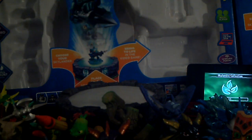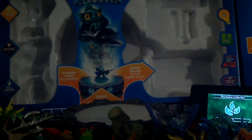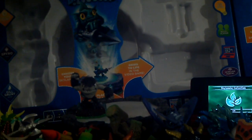Drill Sergeant. Zap. Gill Grunt. Wham-Shell. Slam Bam from the Empire of Ice Adventure Set. Terrafin from the Pirate Seas Adventure Set — along with his sidekick, TeraBite. TeraBite and Whisper Elf are the only two sidekicks I've got so far, and I'm still hoping Trigger Snappy and Gill Runt make their appearance soon — looking forward to that.